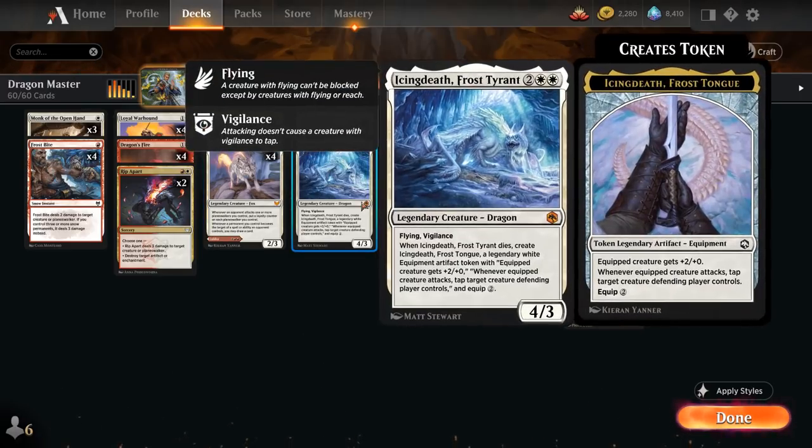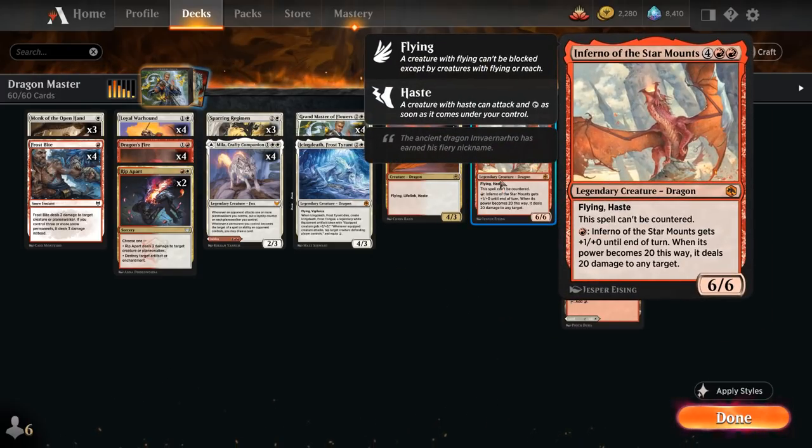We also have a one-of copy of Icing Death, Frost Tyrant — a 4/3 legendary Dragon with flying and vigilance. When Icing Death dies, we make Icing Death, Frost Tongue: a legendary white equipment artifact token that gives the equipped creature plus two power, and whenever the equipped creature attacks, tap target creature the defending player controls. Equip cost is two mana. Finally, a one-of Inferno of the Star Mounts: a six-mana 6/6 legendary Dragon with flying, haste, cannot be countered, has fire breathing, and if it reaches 20 power it deals 20 damage to any target.